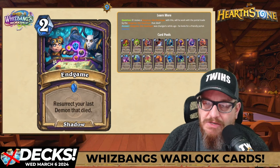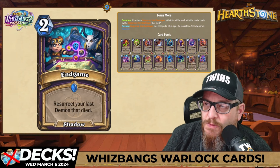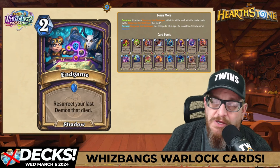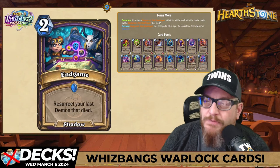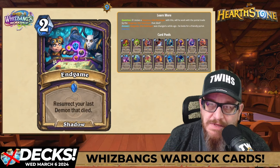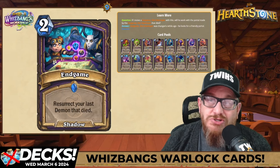Next up — 2-mana Shadow Spell: Endgame. Resurrect your last demon that died. I love this one. There's a question about whether reviving Sargeras the Destroyer works with the portal — apparently that was changed a while ago; he looks for a friendly portal, so you won't get multiple portals. I like this card. We'll see what happens depending on what you're throwing in your deck. There are much smarter people building decks. I like the potential of this card and I love the art.